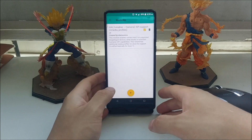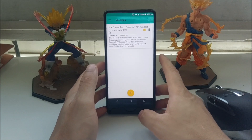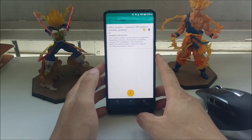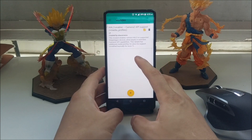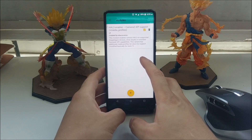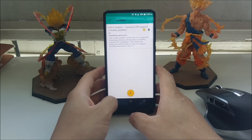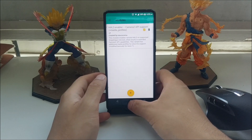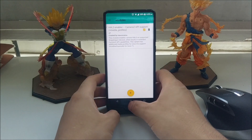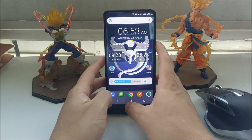The module I installed is called HAL3 Enabler. What it does is enable certain API support and HAL3 support on devices that don't have it enabled by default. Many phones ship with HAL3 and these APIs already on, but the Mi Mix 2 doesn't. You download this zip, flash it through Magisk, and it enables slow-motion video, portrait mode, and other features, allowing you to use modded Google Camera applications that fully leverage HAL3.